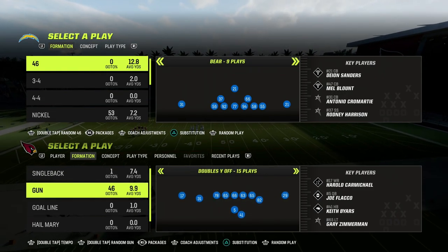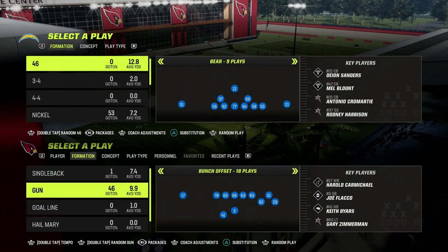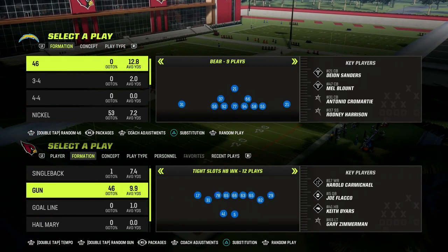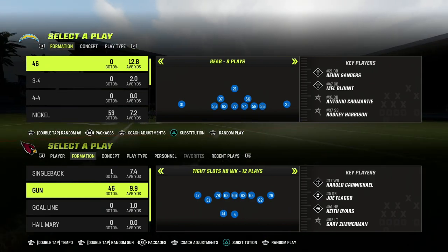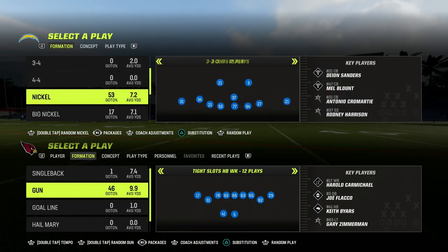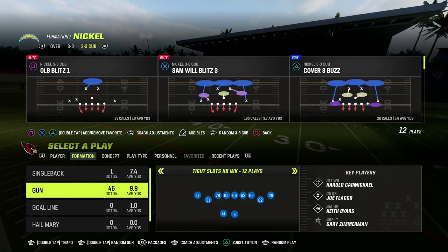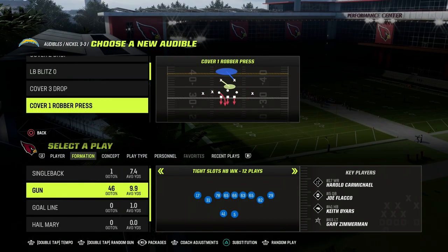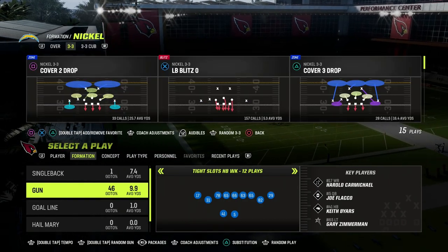In this video, I'm going to show you how to attack the right side of the field when you are in the tight slots halfback weak formation. This formation is pretty heavily centered to the left side, so it's always important to have some really good routes to the right side to make sure the defense has to be honest on both sides — they can't favor one side when defending. This is also going to help you beat man coverage.